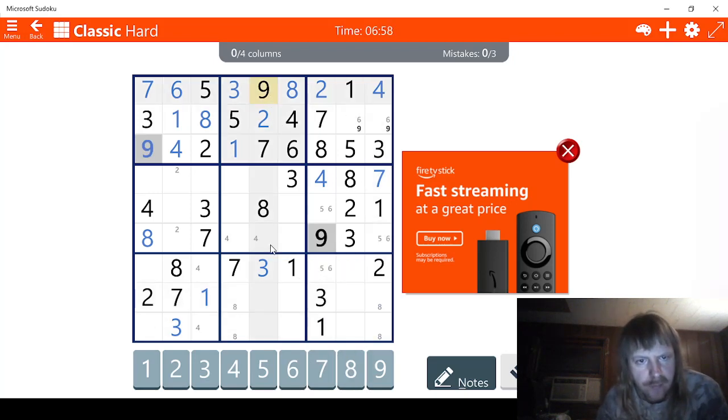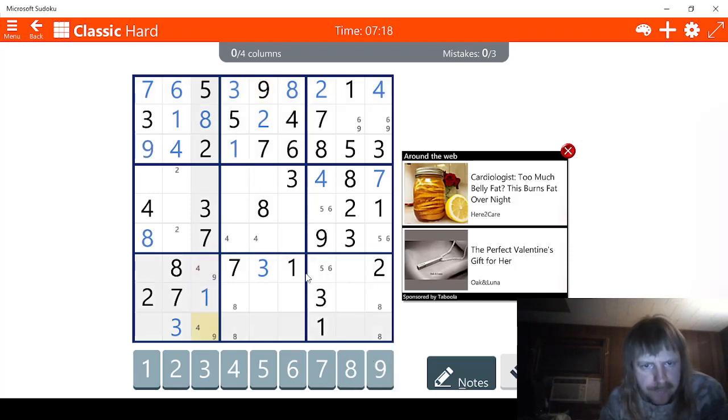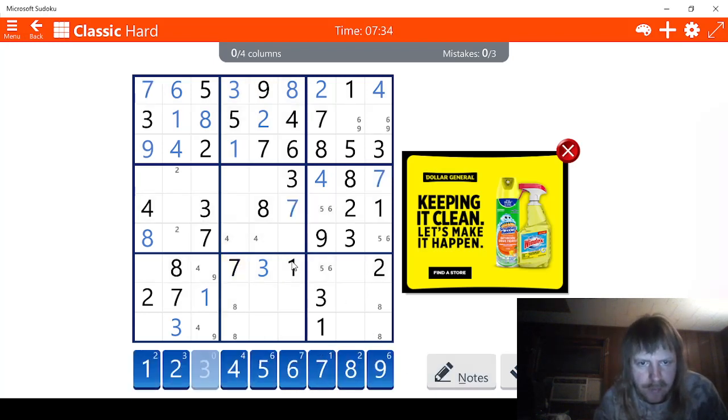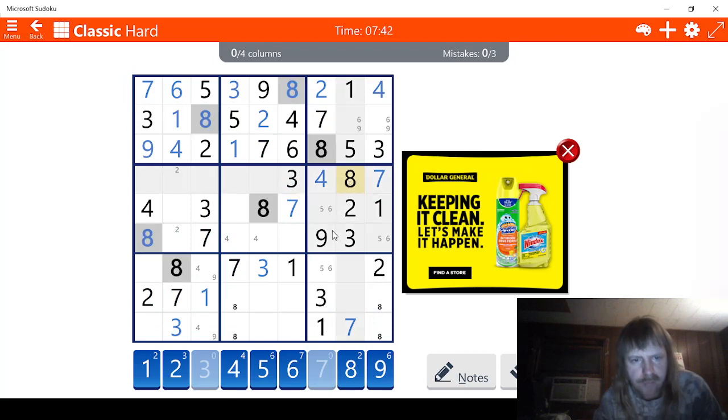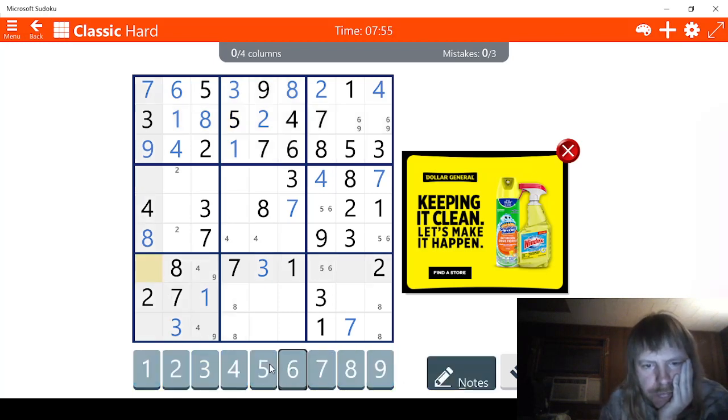Let's check nines - nines are going to be tricky. I see three possibilities for nine right here, so we're not going to mark that. I do see two possibilities for nine right here though, so we're going to mark those. We can't really narrow it down any further. Let's check sevens - maybe we can do something with sevens. This has to be a seven right here. Let's find the final seven - it's right here. Let's check fives - I do see two possibilities for five right here, so we're going to mark those.